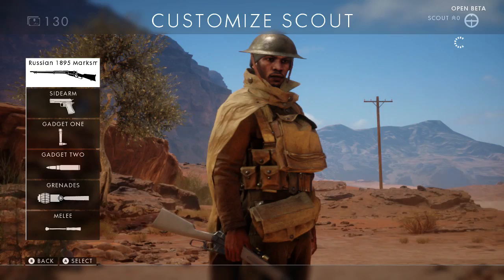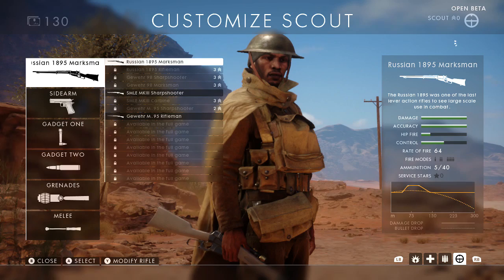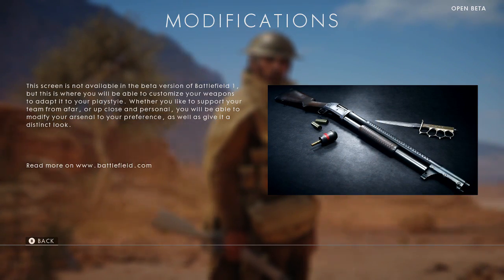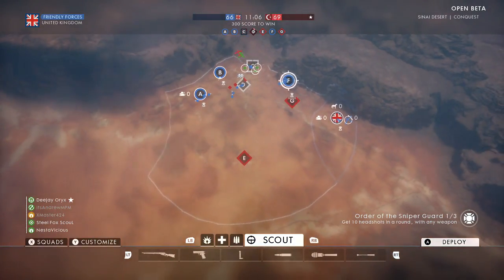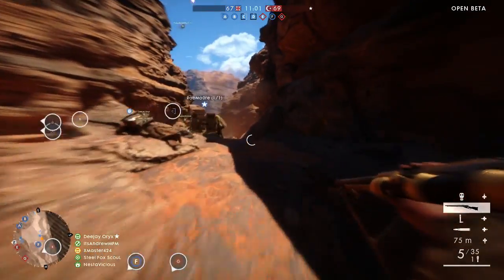I want to quickly show you guys my loadout right now — it's like a scout class. So you can see you press Y to modify the weapon and it actually takes you into a modification screen. Unfortunately it's not available in the beta — this screen is not available in the beta version of Battlefield 1. But this is where you'll be able to customize your weapons to adapt to your play style, whether you like to support your team from afar or up close and personal. You'll also be able to give it a distinct look — so that's talking about camos, attachments and stuff. That's going to be awesome in the full game.